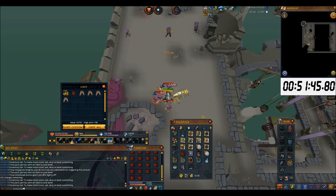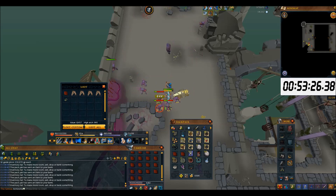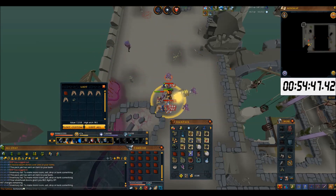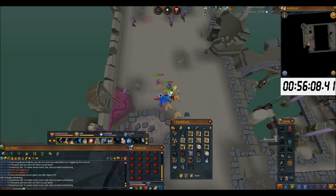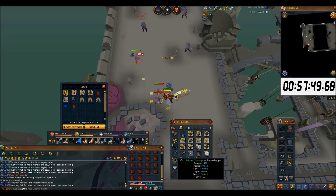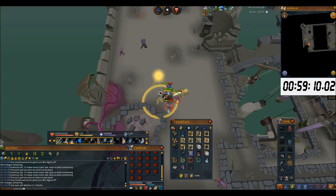If you are on slayer task as well, there is a chance of getting an abyssal wand and orb. Since most gem drops are rubies, typically you will have a full Gem Bag within half of your trip. When that happens, you can use your Pack Yak to store all your rubies, but even then you still won't have enough room. Remember to use Winter Storage to bank all your weapons, armor, gems, and rare drop table junk.